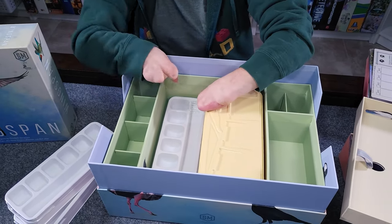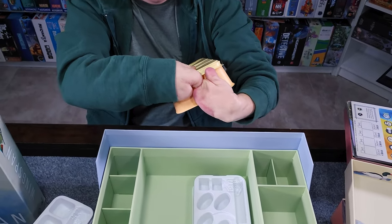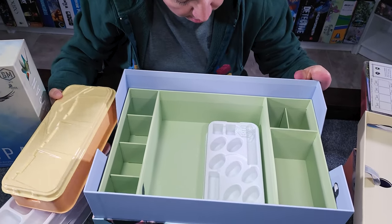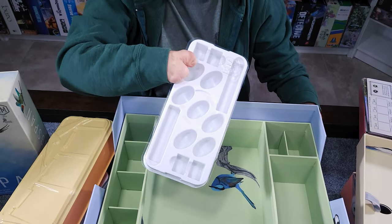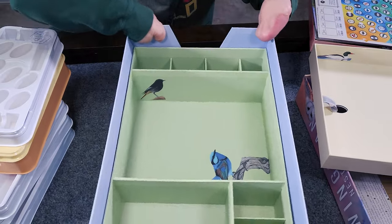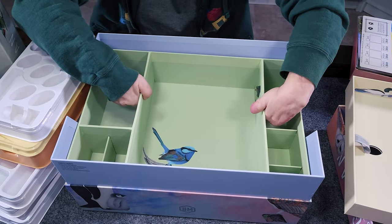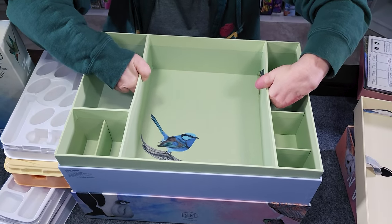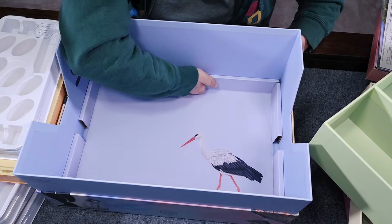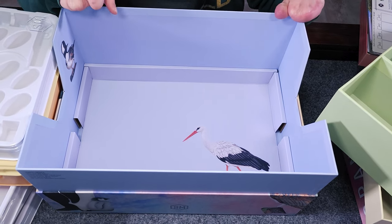I'm not exactly sure what these compartments are for, but maybe for resources or something. Right now, we have all of our resources in dollar store containers, but we'll figure out what we can put in these. It looks like they have a big jumbo card holder for all the cards. Again, I don't know exactly what's supposed to go where, but I'm sure we'll figure it out. Oh look, it's another bird — a pretty little bird. There's one here and also one right here on the side.